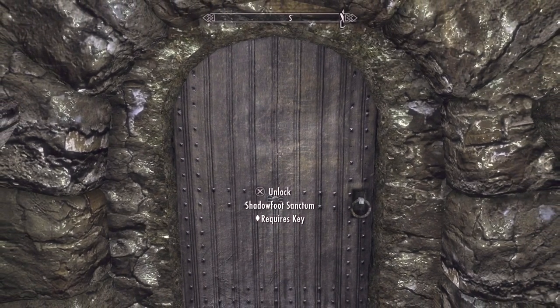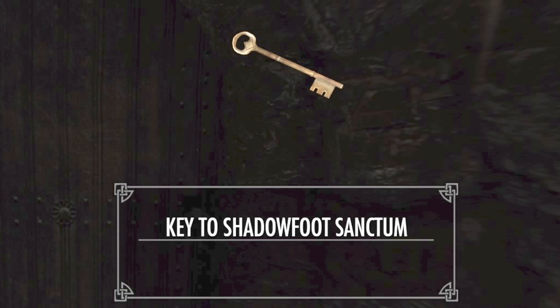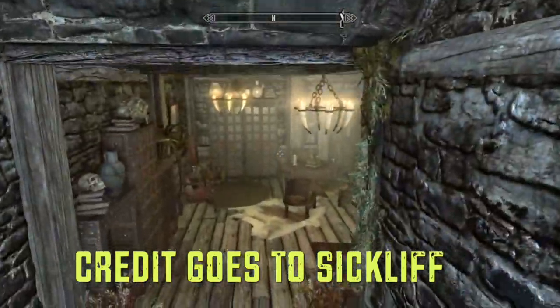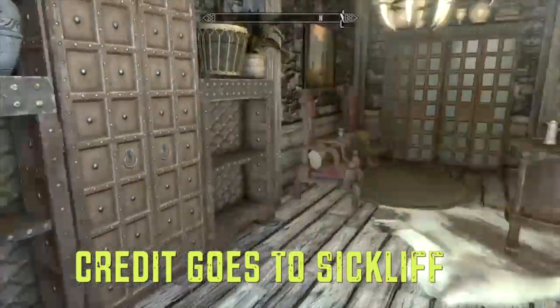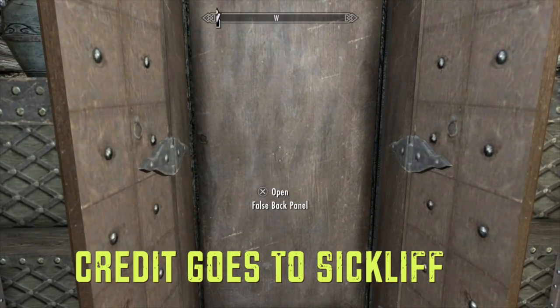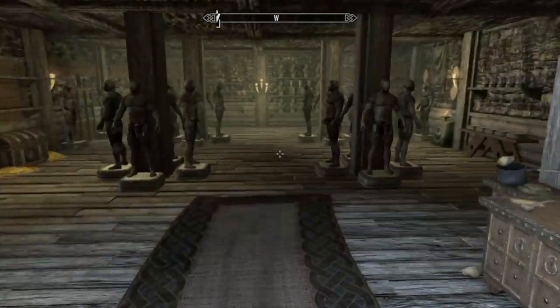First, you're going to need access to Shadowfoot Sanctum by buying it for 7,500 gold from Vekel at the Ragged Flagon, so you get the key. You're going to want to bring a follower. By the way, I owe credit to Sick Lift for this little trick.